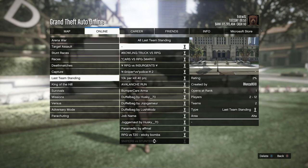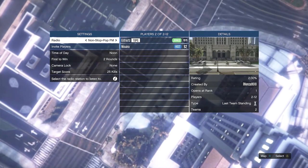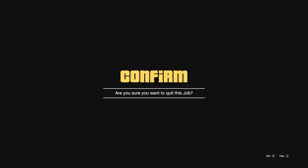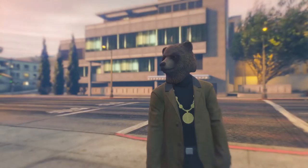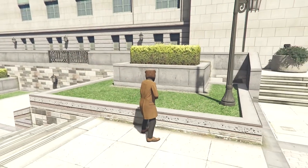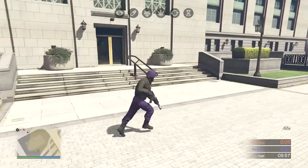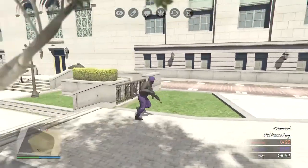Whenever your friend finds the job, he's going to join it and invite you when he's ready. When he invites you, neither of you need to change anything — just have him launch the job. When you load in you'll initially be wearing your original outfit, but once the job fully starts you'll be wearing the purple joggers outfit. If you are the host, you'll be wearing the orange joggers outfit.